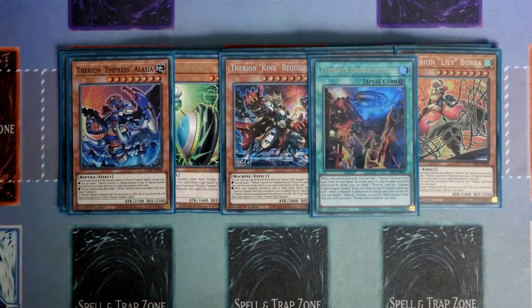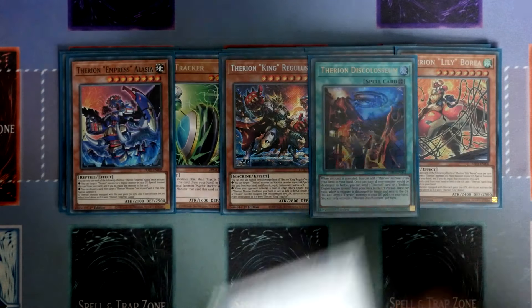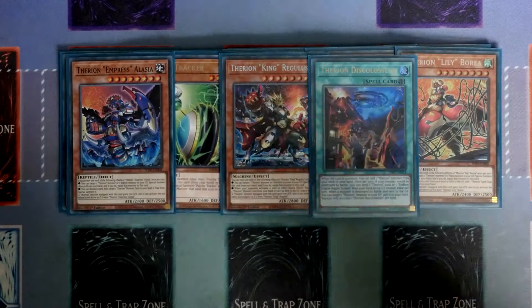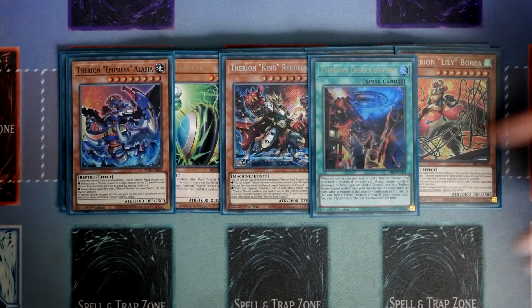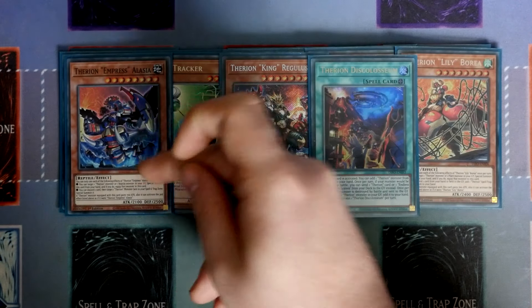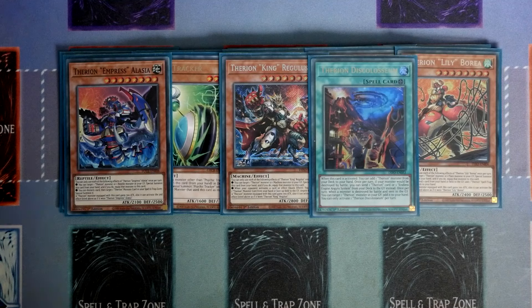Speaking of the Fearon Engine, we do play the one Discoliseum. For those unfamiliar with the combo: off of your Punk monsters you go into Mantis, Mantis foolish burials the Lily, you then bring back the Foxy Tune, overlay it into Sargus. Sargus searches out Regulus, Regulus equips Lily, use Lily's effect to search out the Field Spell, activate the Field Spell to get Empress. Empress summons itself down off of Lily, you discard a card, and you can then special summon the Lily that was attached to Empress. So you've got an additional Rank 8, or a very nice Link 2, or an incredibly aggressive board.